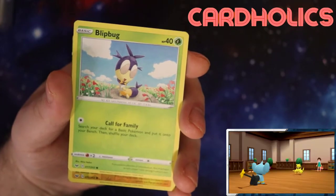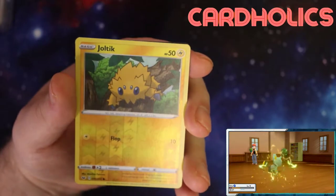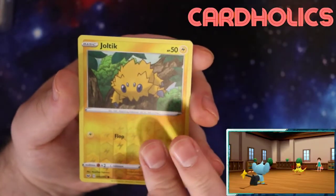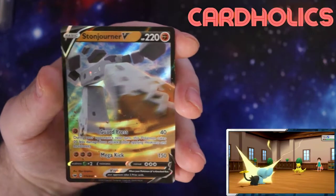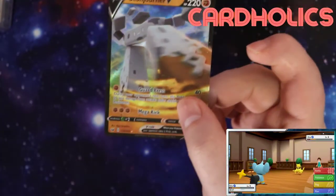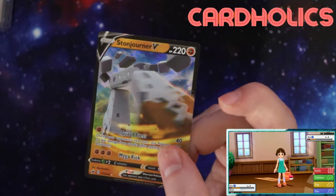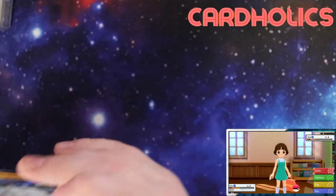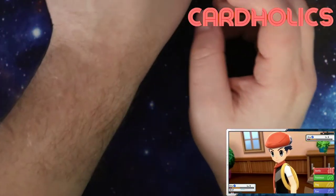This guy has another attack, too. Joltik. There's something — another thing behind this. Which pack is this? Oh, this is the Sword and Shield pack. It's a big card. Never heard of Stonejourner before. It's in Sword and Shield. So that's pretty cool. It's not like a secret rare or anything, but it's still a hit — still good.